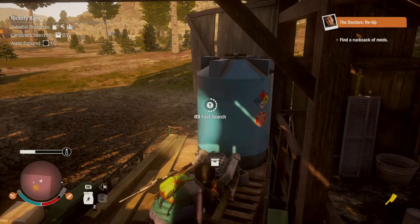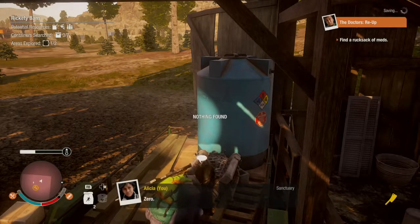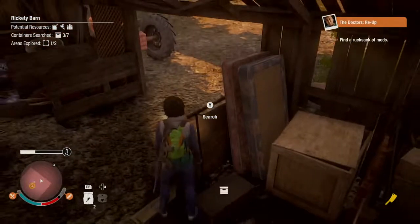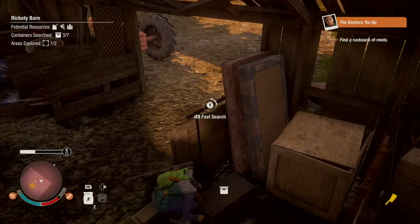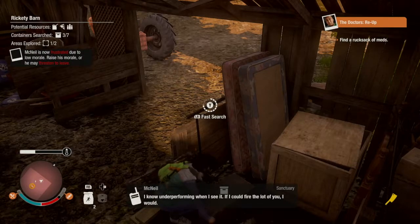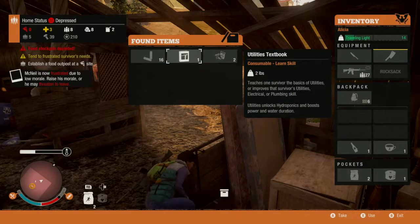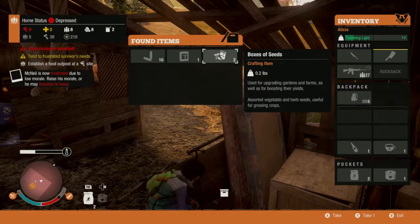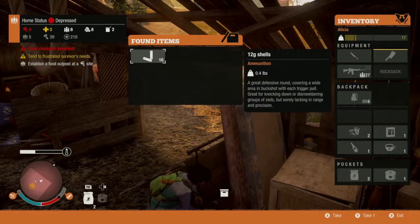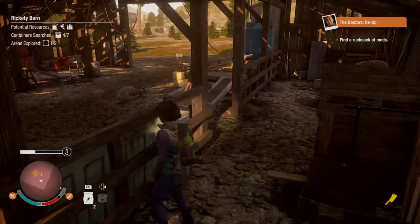However there is some cool stuff here, so probably worth coming back to haul this back. Nothing of pounds - I hate when that happens. If this isn't the meds, I don't know where it's going to be. So we'll take a box of seeds. But where are these meds? Oh there's four containers - we've only explored one of two areas.